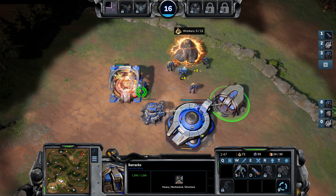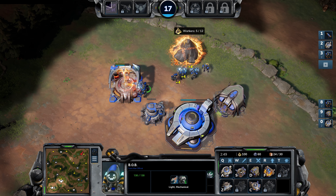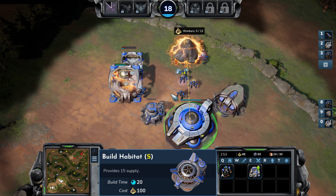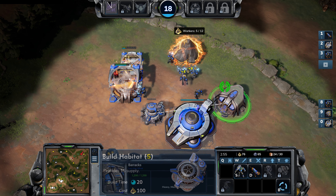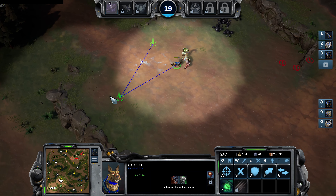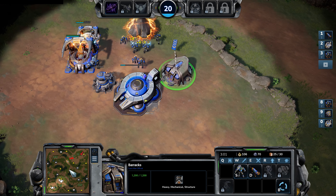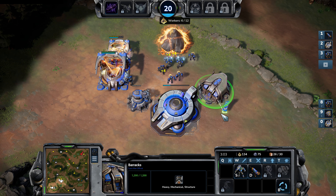The buzzsaw cannon is now operational just in case we need it. We'll also build a habitat as soon as we can with a Bob worker. We keep an eye on what our enemy is doing — and there it is, an attack is coming in. We spotted it with scouting so we have to be on our guard now.